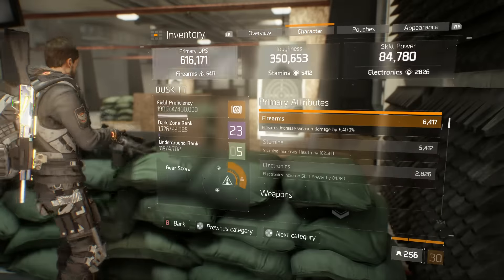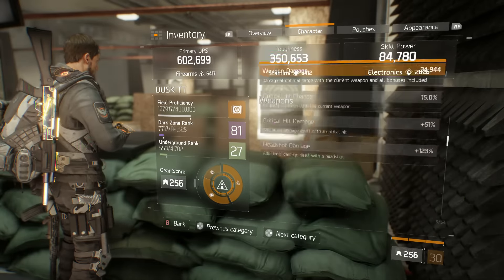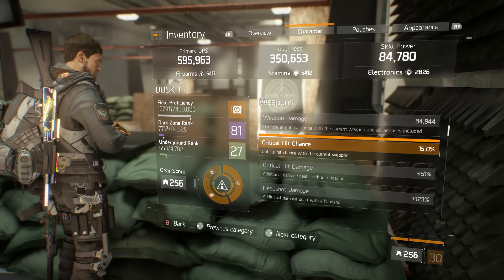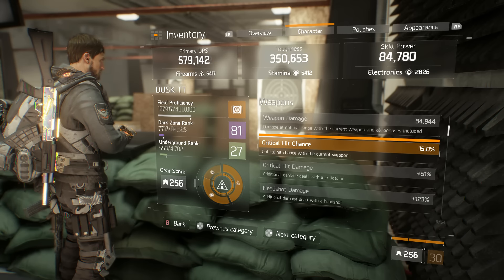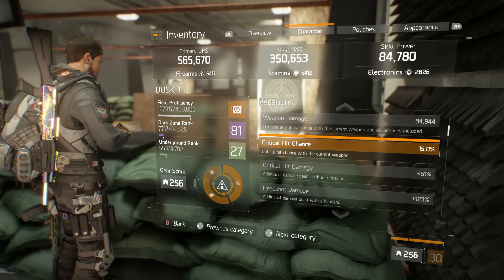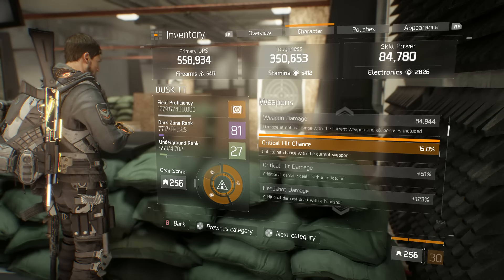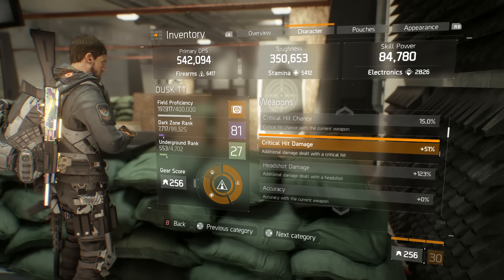I can show you some of my stats right now. I've got 15% base crit chance — that doesn't take into account Savage, so that's an extra 7% on top of that, making it a 23% chance. So roughly 1 in 4 bullets are hitting a crit, which is very good. Crit hit damage isn't the highest, but it works.